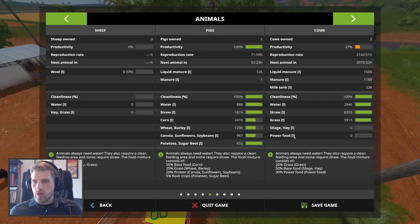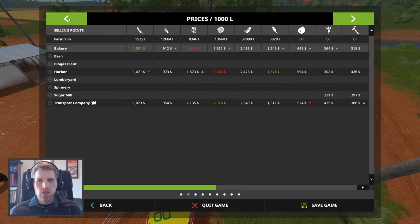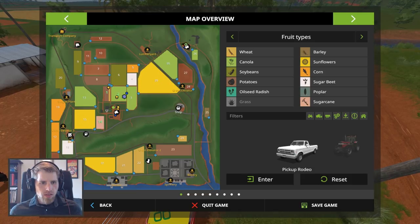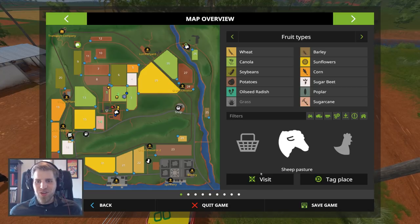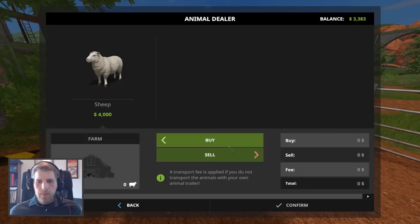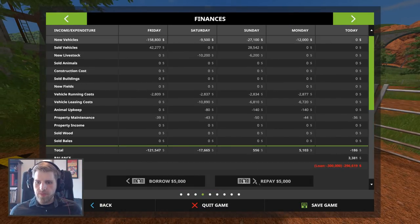We still need silage and power food — wait, instead of silage we can use hay, so we need a tedder. Both of these are very doable, we just need to actually get some hay or grass into the silage bunker. But for now let's buy a sheep and figure out where the sheep are. Oh my gosh, everything's so far away. They're so expensive — I don't think we can afford a sheep, not even one.